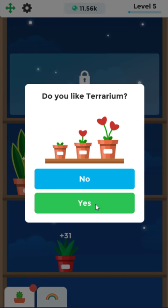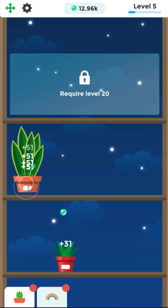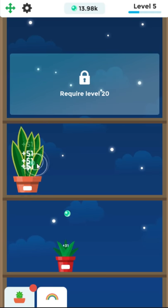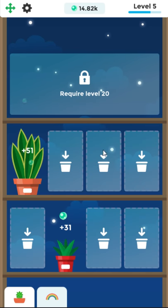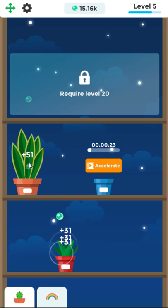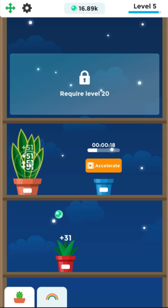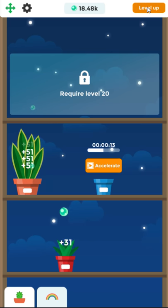Do you like Terrarium? Yes, but — do you want to rate it five stars? No. That should be — that's questionable in my opinion. That's nothing unique to this game, but a lot of times they'll ask you if you like the game, and if you say no it just boots you back. If you say yes, it tries to get you to post a review. Sometimes it's like — do you want to give us five stars or less than five stars? If you don't say five stars, nope, you don't need to review the game.